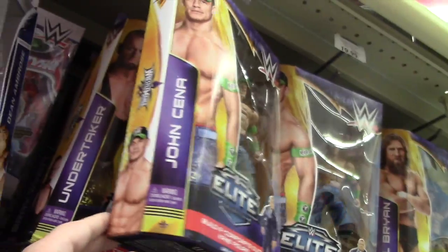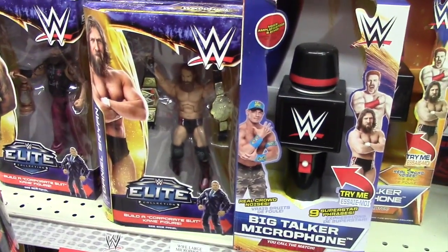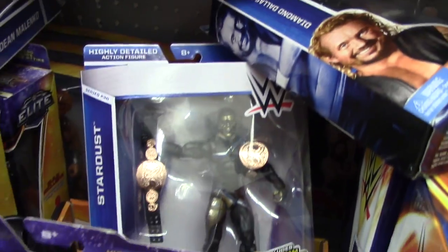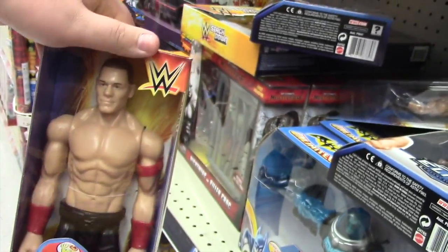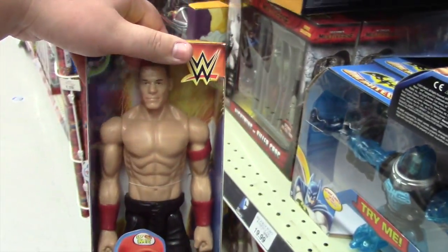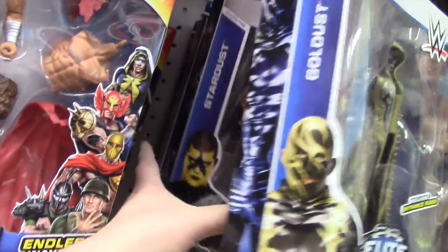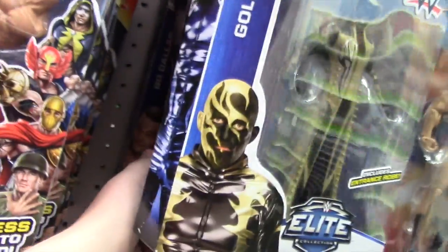Undertaker, John Cena figures, the Elites. And then of course the WrestleMania 30 Daniel Bryan with the microphone. Stardust Elites, which I already have. The John Cena Barbie — literally, that's a Barbie. How is that not a Barbie? That's what gives action figure collectors a bad name. The Rock Barbie. Of course the Goldust, Stardust, Dean Ambrose, which I already have.